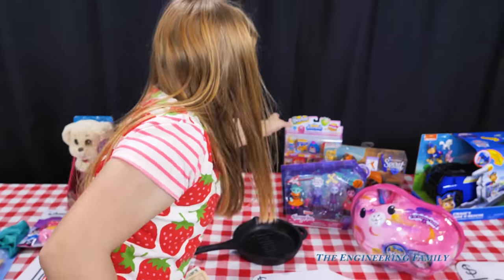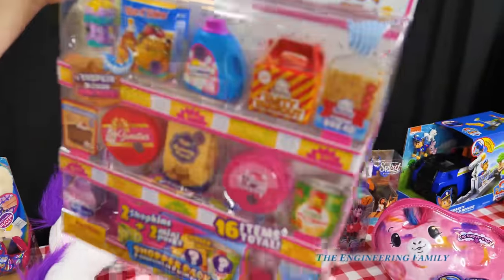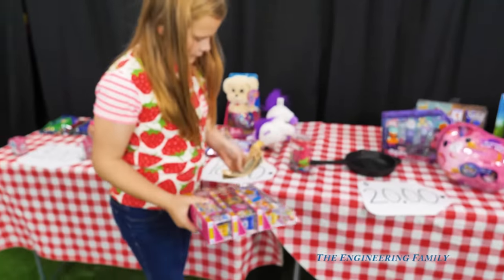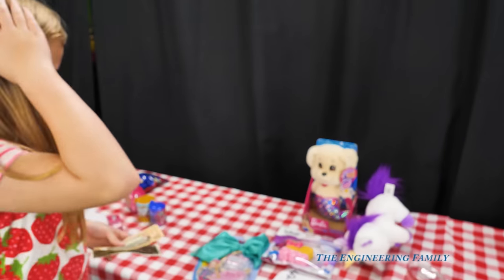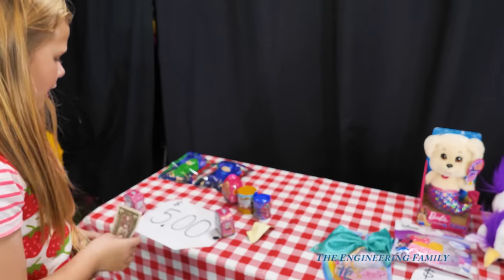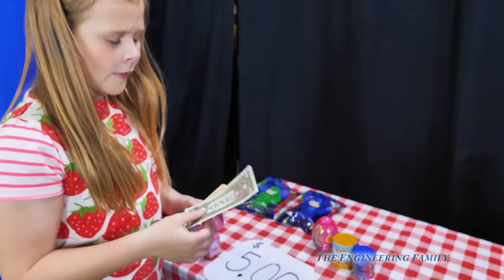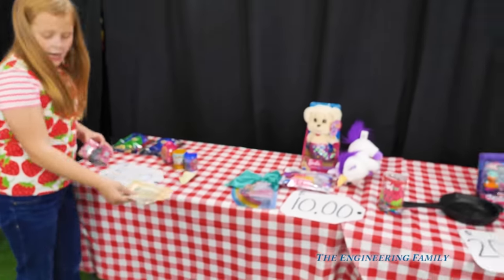Still twenty dollars left — I'll get the other Shopkins. It has cake and all kinds of cool things, mystery ones, sweets, vegetables, bread. Here's your twenty dollars. You've got eleven dollars left. I don't need the one dollar. You can buy the adorables — I'm going to get adorables. You can buy two adorables and keep one dollar for yourself!